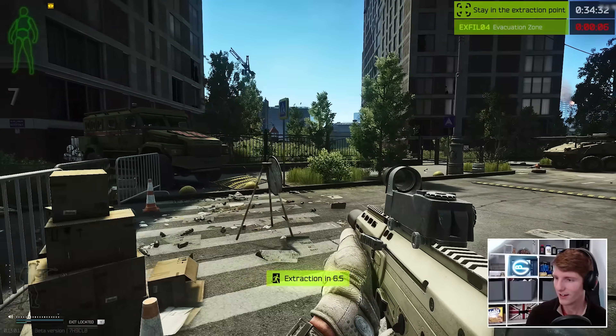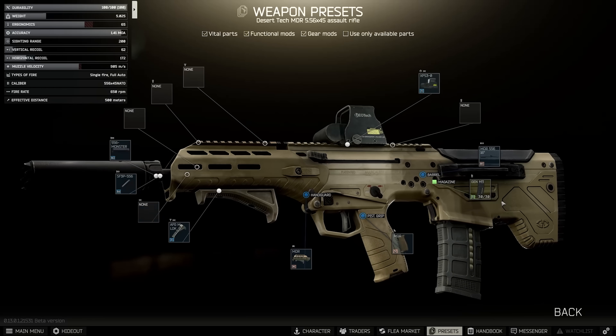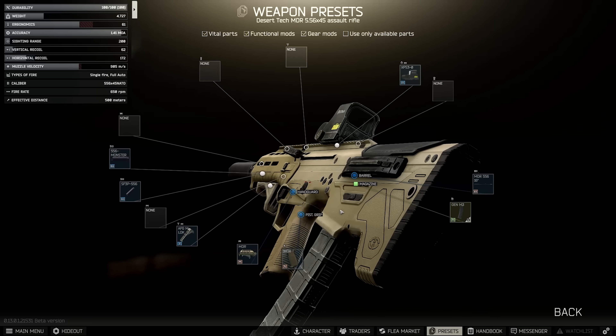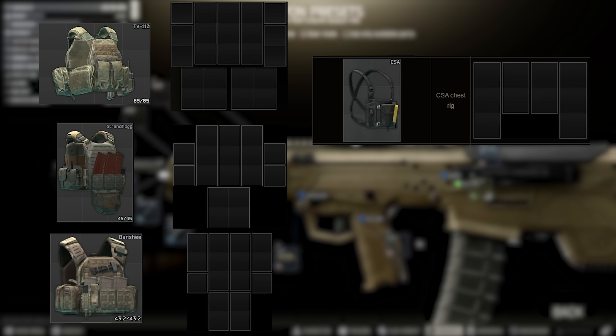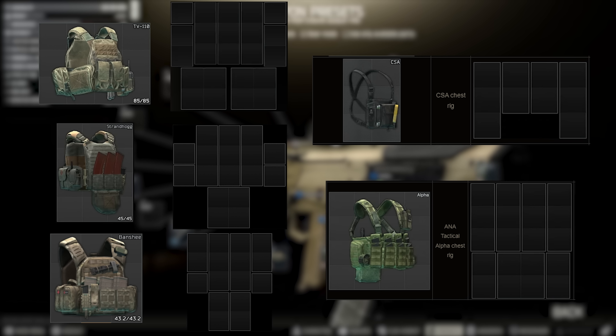Another benefit to the MDR is, again, due to the high ergonomics of the weapon, you can take larger mags without worrying too much about killing its handling. I really like 40 rounders, if they are a little awkward due to the restrictions they place on your rigs — but there are a few choices these days such as the TV 110, the Strandhog, and the new Banshee armoured rig. For regular rigs you could use the CSA or the ANA Tactical Alpha to pair with a normal armoured vest depending on how much stuff you want to bring with you.